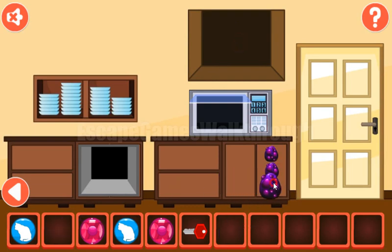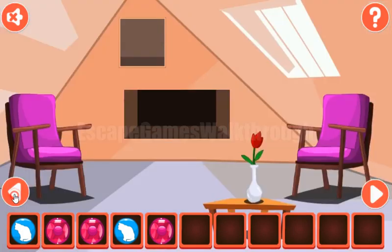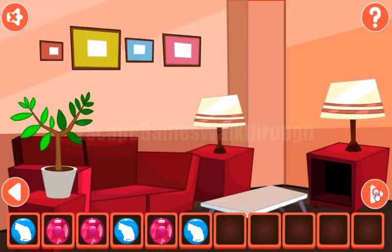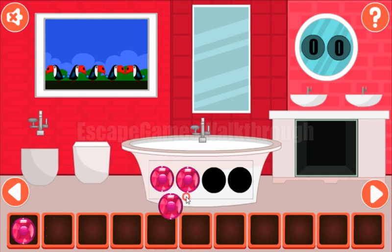We've got 3 dragon eggs to put here and get the shield. Now let's use the key to open this lock. Here we can see a hint: left, right, right, right, and left. Entering those directions: left, three times right, and left. We've got the 3rd cat. All 3 cats go here to get the shield, and 4 shields go here to get the choke.